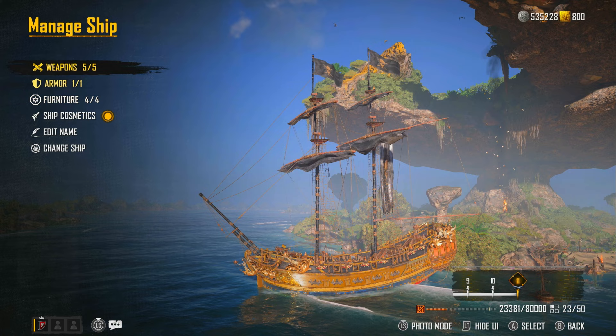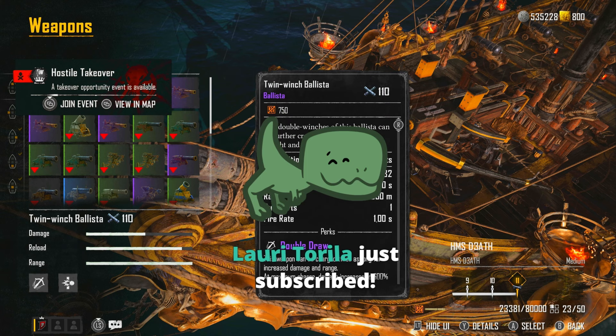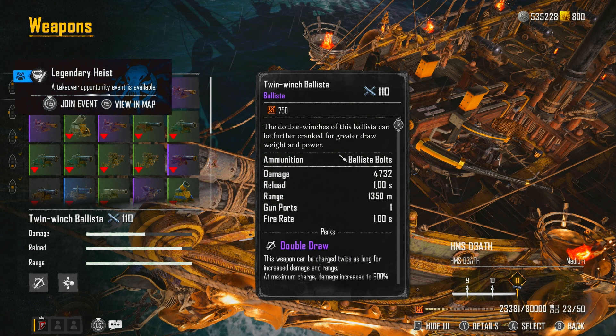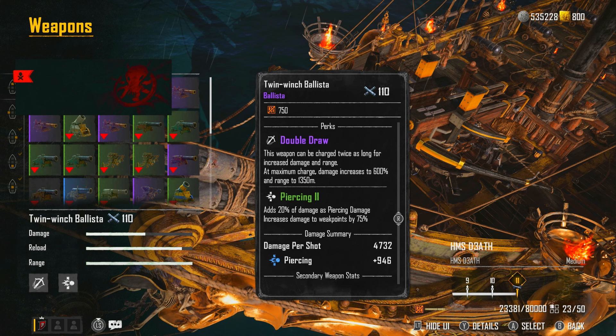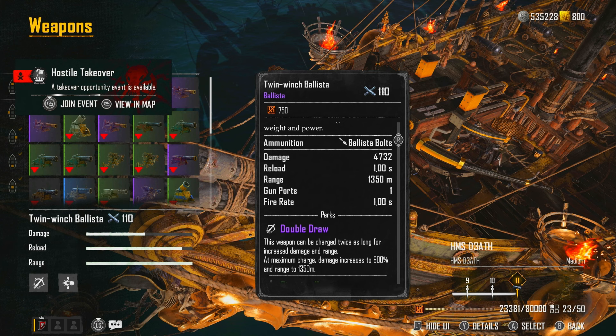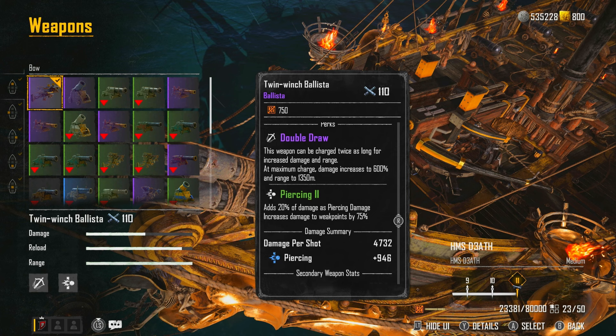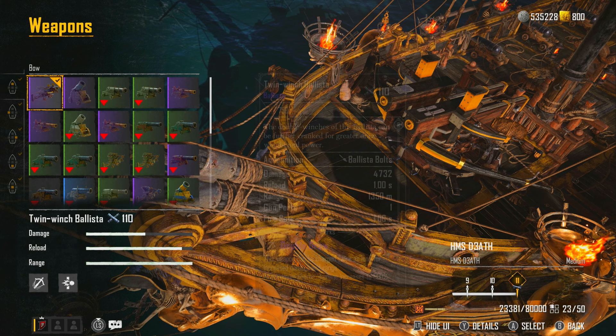For the front I've got the Twin Winch Ballista. It doesn't say it on this screen but it's got the double draw, piercing, and it can actually do up to 12,000 damage to a weak point. It says damage 4,732 but it can have 600% more damage than what you're seeing, providing it's a weak spot. It's got Piercing 2 — 20% piercing damage, increased damage to weak points at 75% with piercing of 946, and weak point damage at 225%.